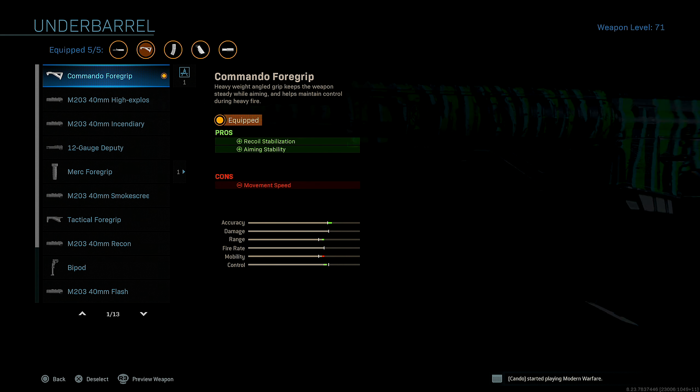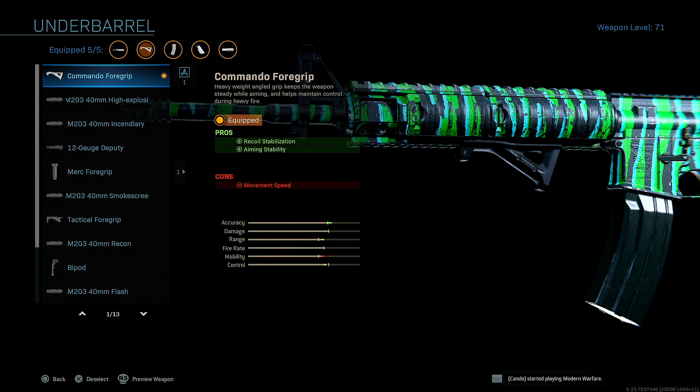Next attachment — underbarrel, Commando Foregrip. I run this for recoil stabilization and aiming stability. This is mainly preference. If you guys wanted to run the Merc Foregrip you could, but personally I prefer to run the Commando Foregrip instead.